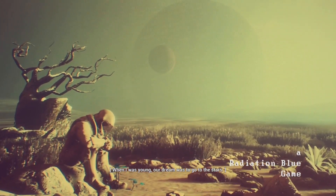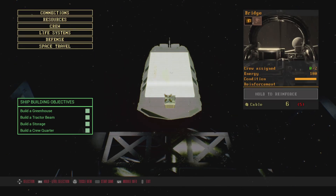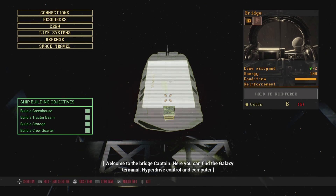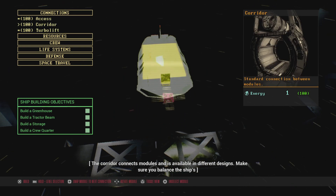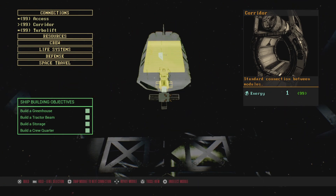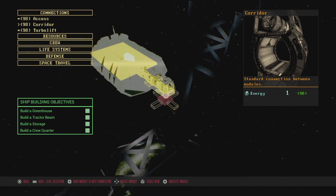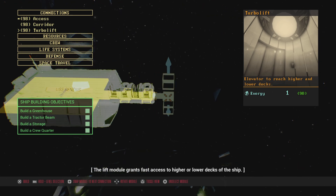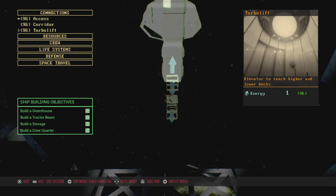Welcome to the shipbuilding interface — here you build and upgrade the ship. Welcome to the bridge, Captain. Here you can find the galaxy terminal, hyperdrive control, and computer mainframe. The corridor connects modules and is available in different designs. Make sure you balance the ship's layout between security and efficiency. Let's get a turbo lift — the lift module grants fast access to higher or lower decks of the ship.